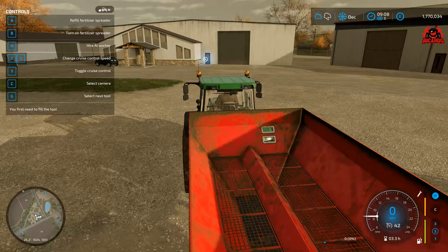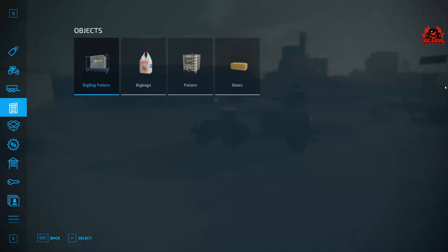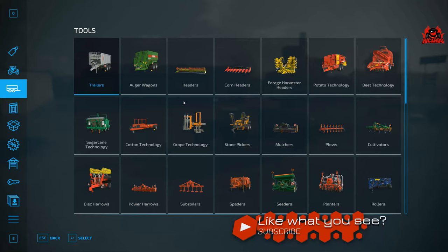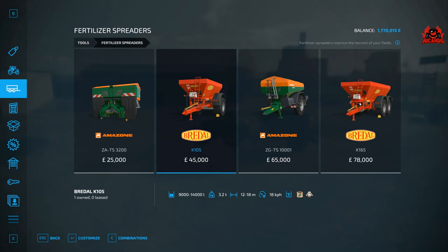Here I am outside the shop in Elmcreek and we're going to go and visit. First off, you want a fertilizer spreader machine. You've got to be careful when you go and buy these because this one here only does fertilizer, whereas this one does both. This one is very expensive and also does fertilizer. This one does both, and the differences between them are obviously the capacities.